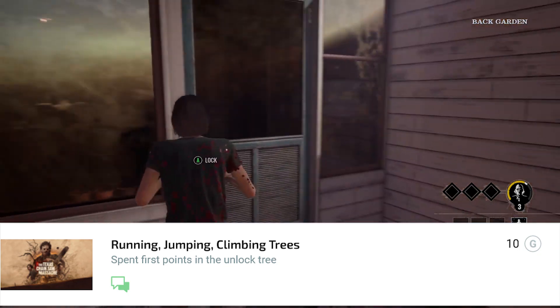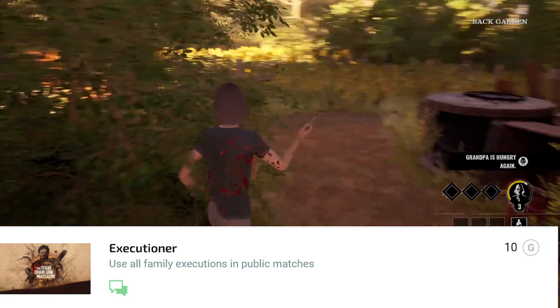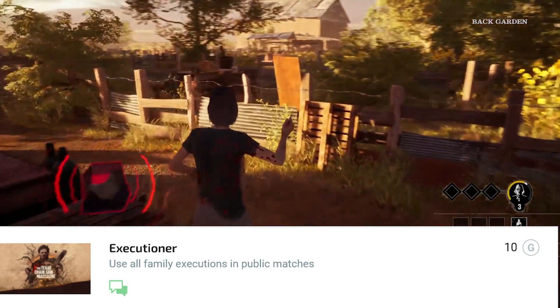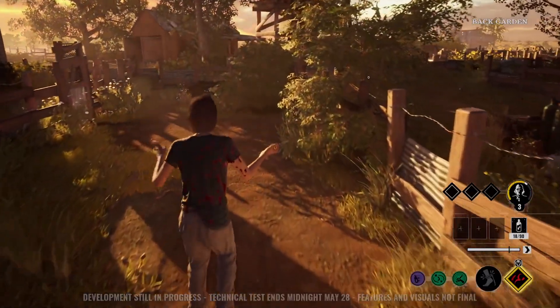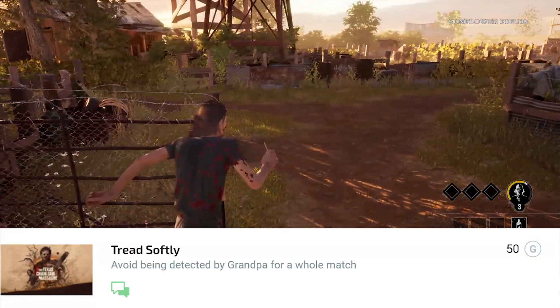I'm not sure what that means, but alright. Jumping, running, jumping, climbing — 'First Points in the Lottery' — that'll happen over time. 'Behind the Turn' — get your first unlockable. 'Executioner' — use all family executions in a public match. Not too hard, you'll get that over time.